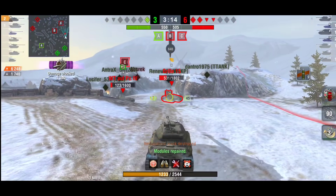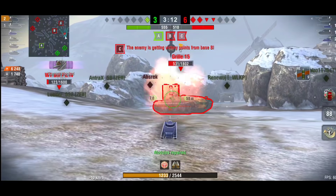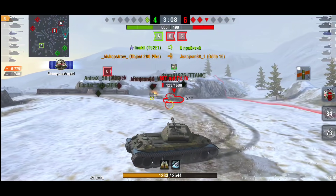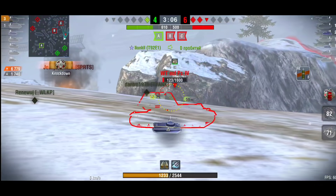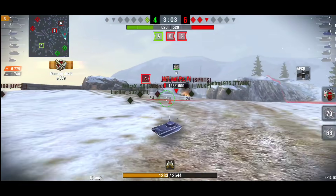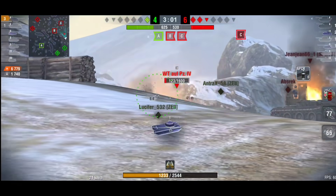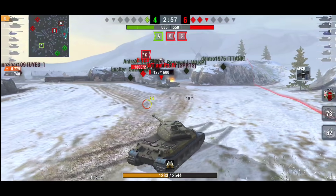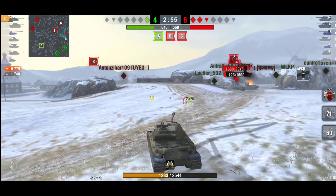I said in the previous video that the armor profile of the 260 isn't that great, but it does come in handy when it works — and luckily for him it starts working at just the right moment. He has blocked 1700 damage and he's now on 6.7k.